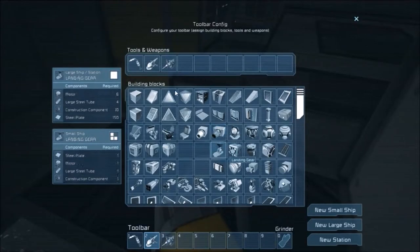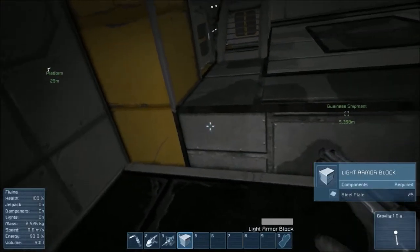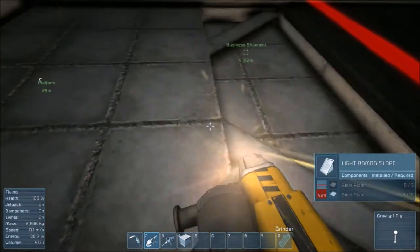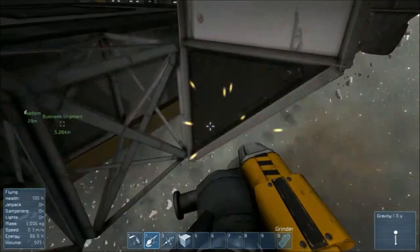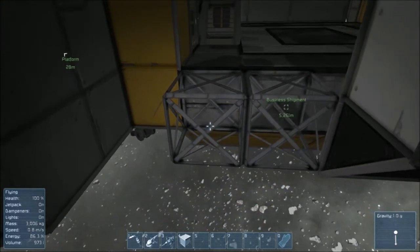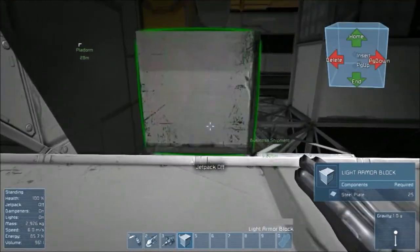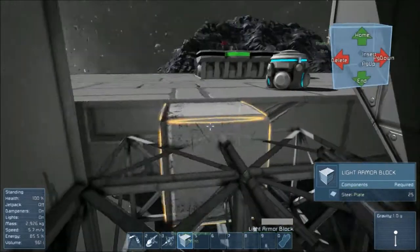I forgot how to do everything for a second. We want that box. Oh these are triangles — slopes rather. I can get rid of these slopes. That should be enough for a little bunny hop and I'm in the ship. Beautiful.